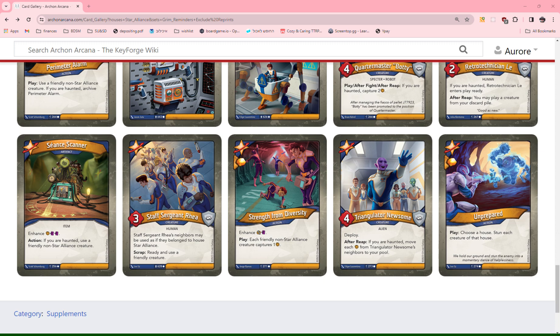Triangulator Newsome: deploy. After reap, if you are haunted, move one Amber from Triangulator Newsome's neighbors to your pool for each Amber. That's very neat. However, it does need to survive, and I haven't seen that much capture. So I'm giving this a 0. But if other houses have a lot of capture this might be better — I don't know how much capture is in the set. I'm giving it a 0 because that's just how it feels on its own, but it could be a 1 in the right deck, or even more potentially.